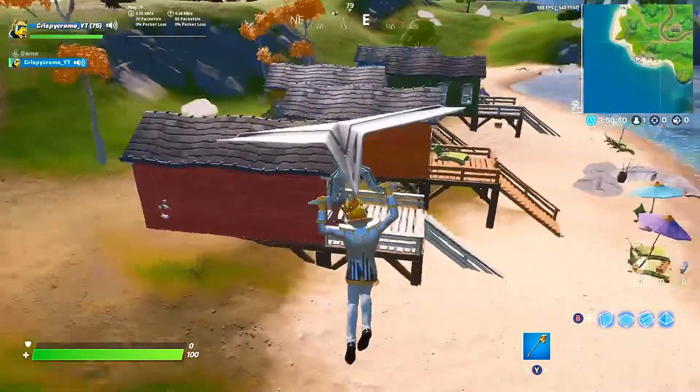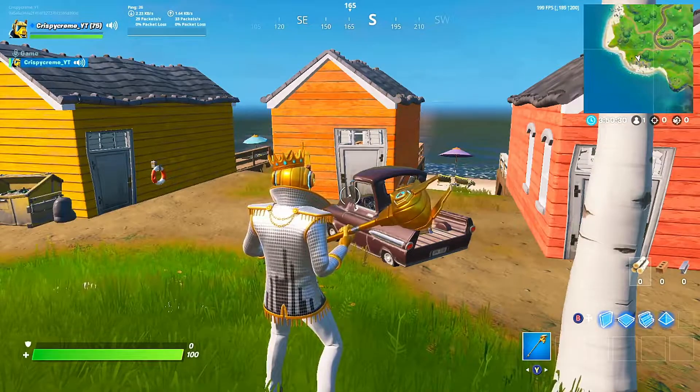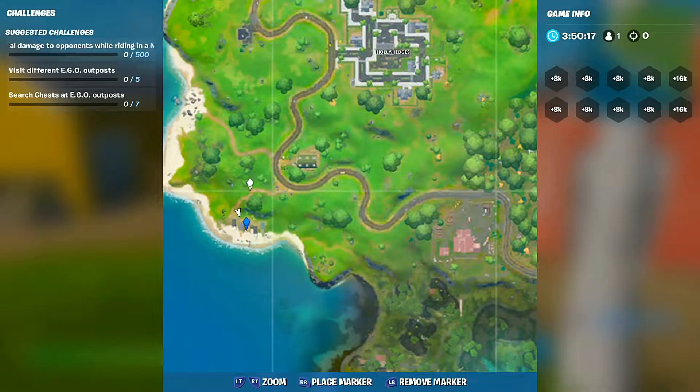Rainbow Rentals sits all the way to the far end of the map. Let me show you guys where it sits on the map — right back in this area, all by itself off the coast. Right here. Zoom in on it real fast for you guys — right there.